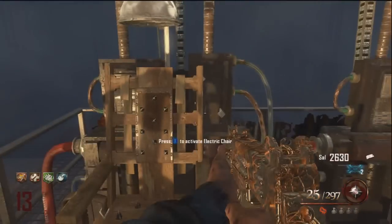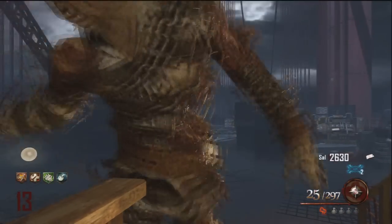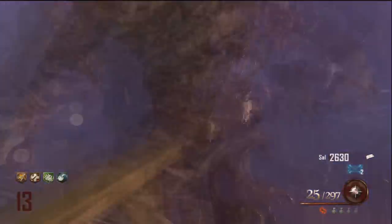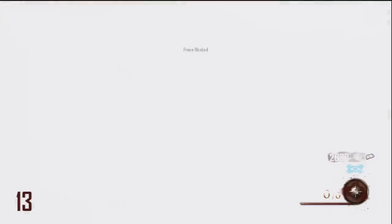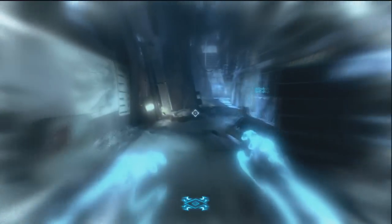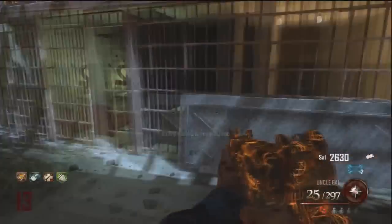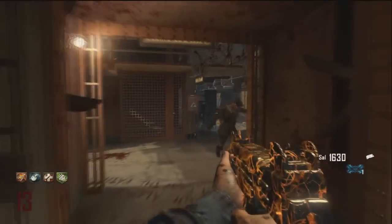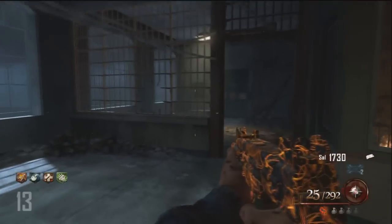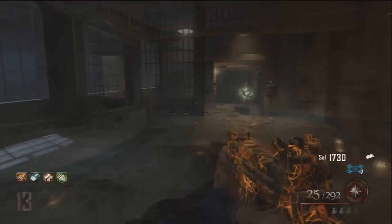Once you're finished pack-a-punching all of your guns and you're ready to get back into the map, just come over to the electric chairs and shock yourself. This will send you back to spawn and you need to revive yourself. You'll be in afterlife mode once you come back, but just revive yourself and you'll be all good. Now in order to start up the plane again, you need to refuel it. You can't refuel it once you come back until you start the next round — so right now it's round 13, but when I kill this guy, you'll see that the fuel can will come back. Just wait until round 14.